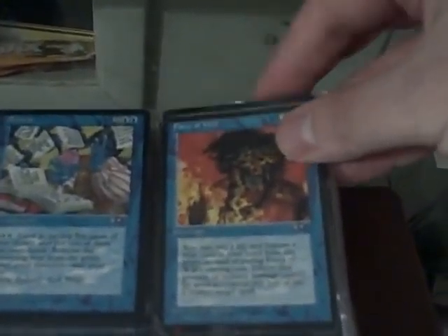Obviously two Forces of Will left — there used to be like six or eight of them a long time ago. Anyway, it's an Alliances set. You can get it if you want it. The Forces of Will are the old ones — they've been reprinted a ton of times. Lots of stuff.